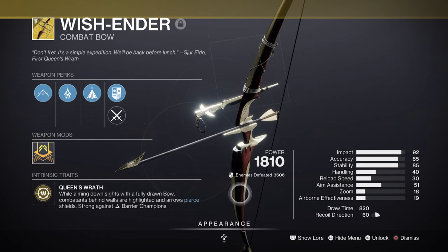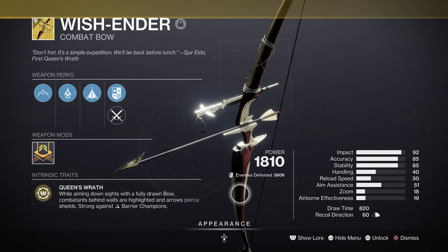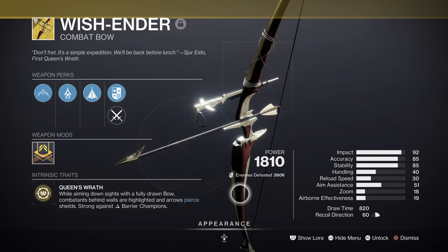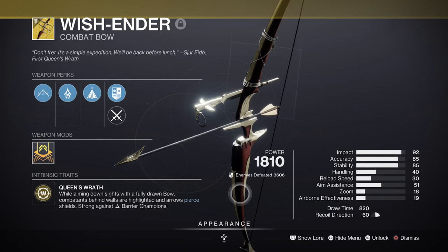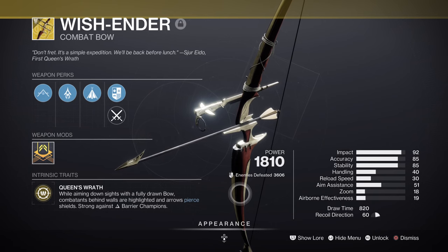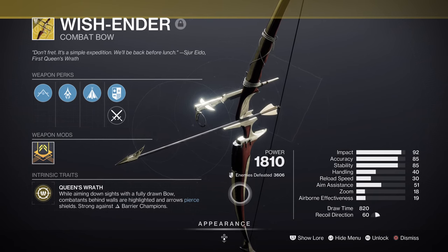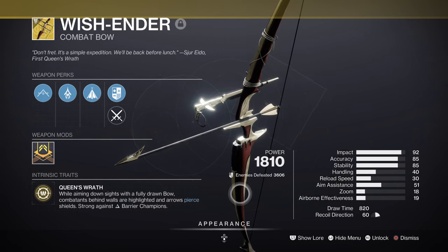For weapons, we are using the Wish Ender, which is a perfect exotic weapon to use for end game builds. As the build does not need anything specific for weaponry, it works out well for covering all angles when attacking the toughest bosses in game. Using it to break Barrier Champion shields down in one shot is super helpful for getting rid of them before they become a major problem. Using it against bosses is also viable in a wide number of cases — if you're facing a ranged end game boss and can't peek out too much, then it suits the build pretty well.